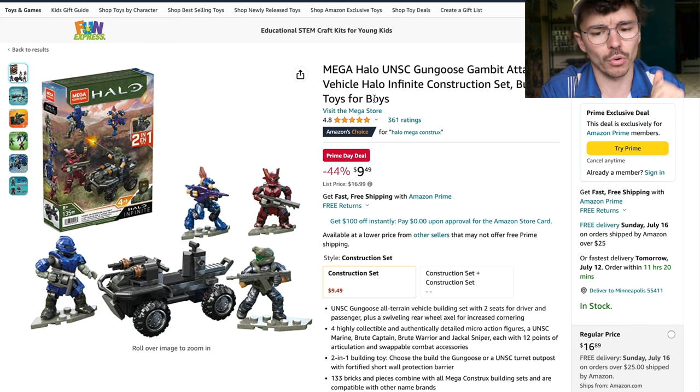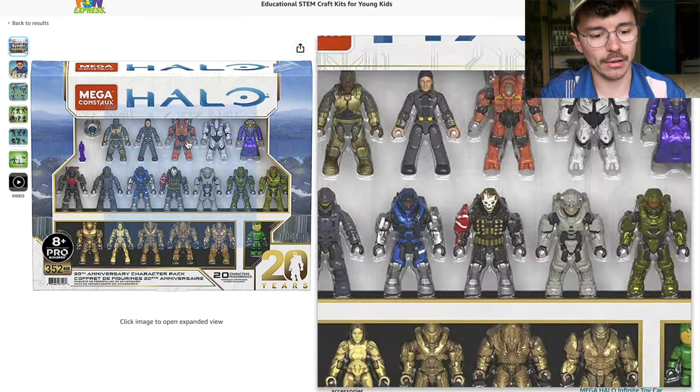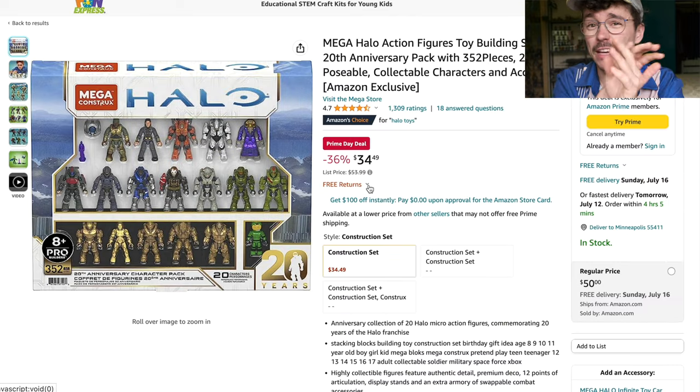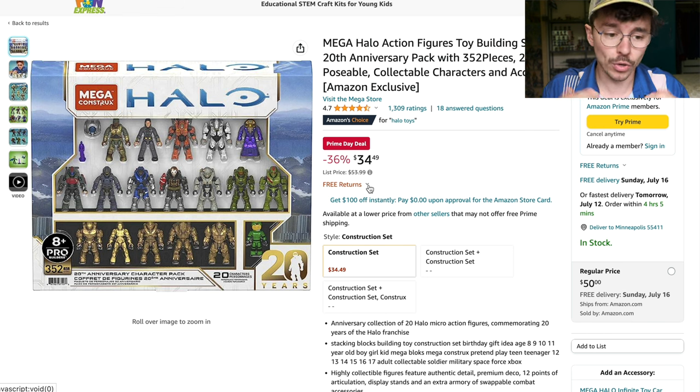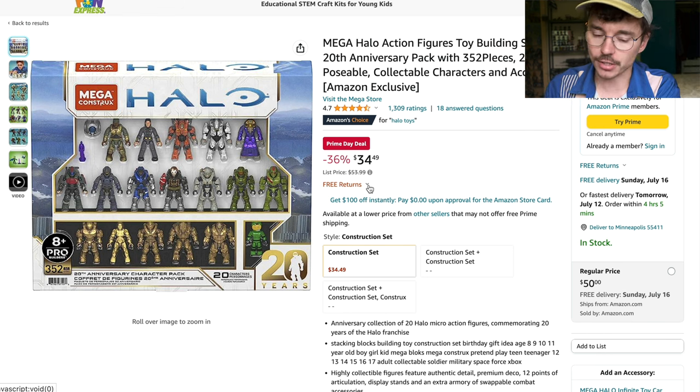The next Prime Day deal is the Mega figure pack — the 20th anniversary character pack — at $35. That is the cheapest it has ever been and probably the cheapest it ever will be. Mega really followed through with restocking this in a big way after it had poor distribution at first. It's an Amazon exclusive, and once this set runs out of stock I don't think it'll ever be stocked again, so make sure to check it out.